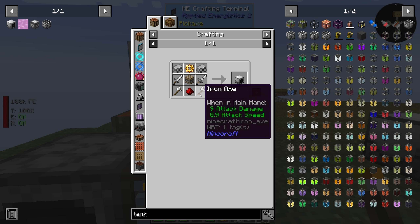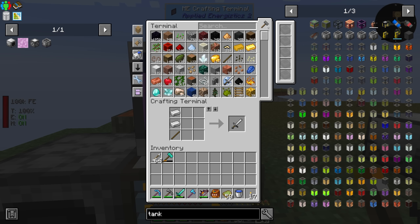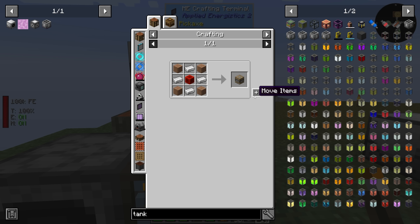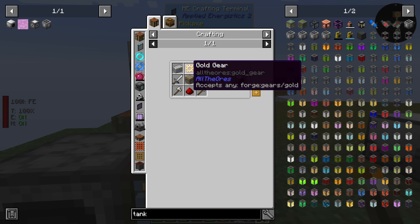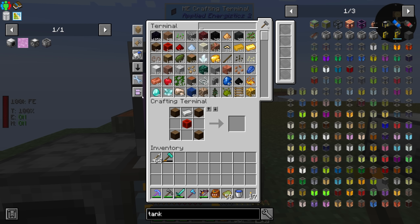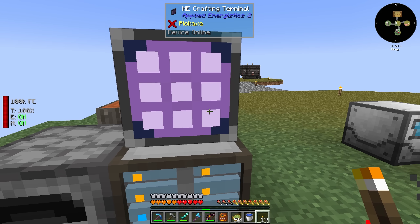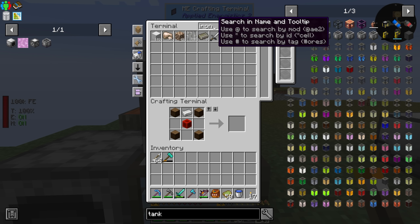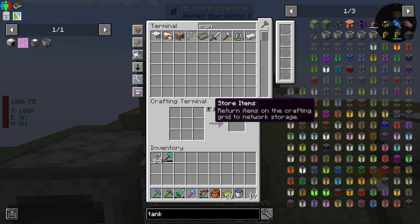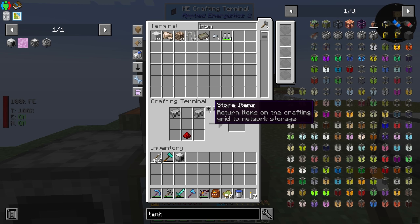We should have a good portion of everything that we need ready to go, at least easily craftable, in our applied energistics system. We need the basic machine frame, and then we just need a gold gear and an iron nugget. I installed the latest version of this pack - the autofocus on open setting always seems to get reset. We need one iron ingot turned into nuggets. There's our mob slaughter factory.